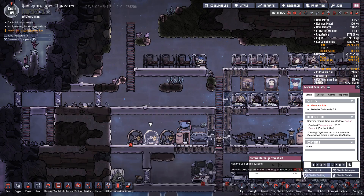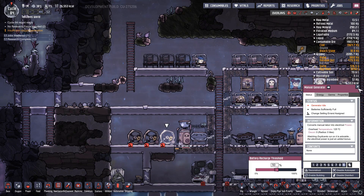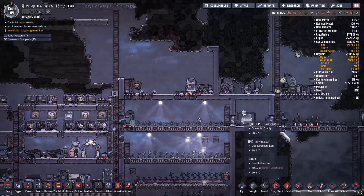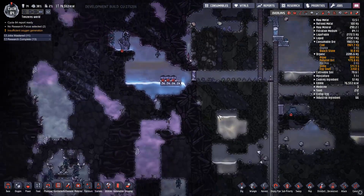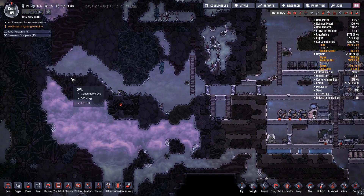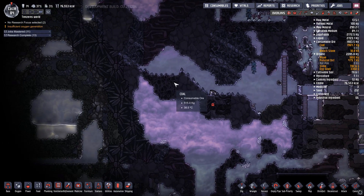We're going to disable these buildings so that the dupes don't spend their time trying to create energy for us. And we're gonna have to get them headed towards finding some coal — not copper, coal really quick. We do have some over here, but it's not a lot.